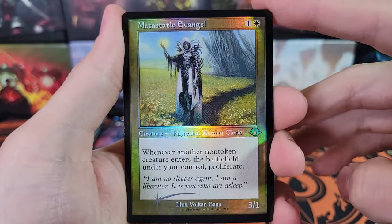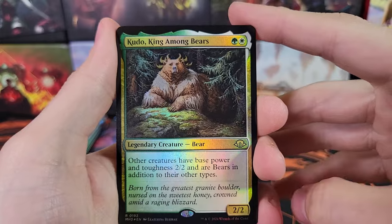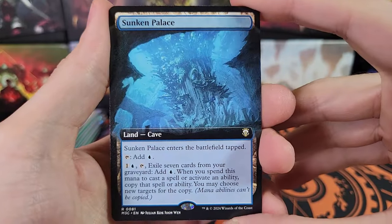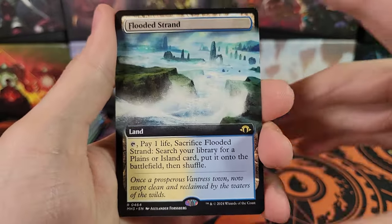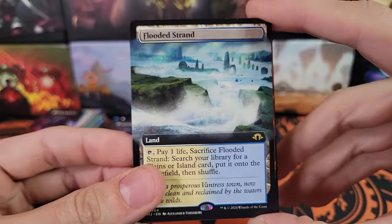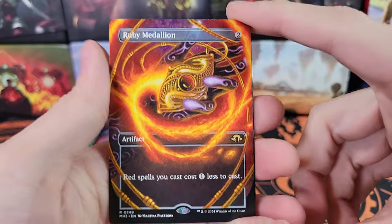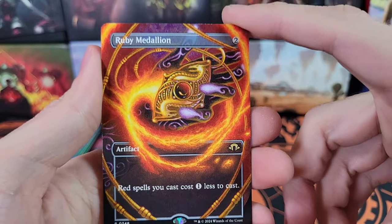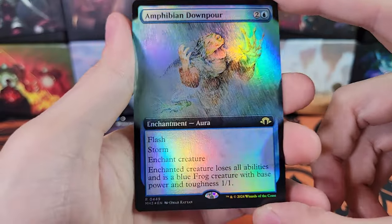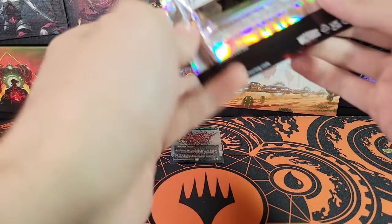Grim Servant, Metastatic Evangel, Kudo. Sunken Palace is for Commander. Flooded Strand — very nice, another Fetchland. And a Ruby Medallion — second Ruby Medallion, interesting. The Borderless Ruby Medallion. And Amphibian Downpour — I don't think that's a good card.